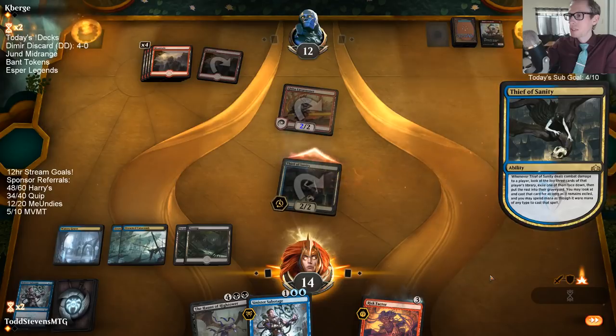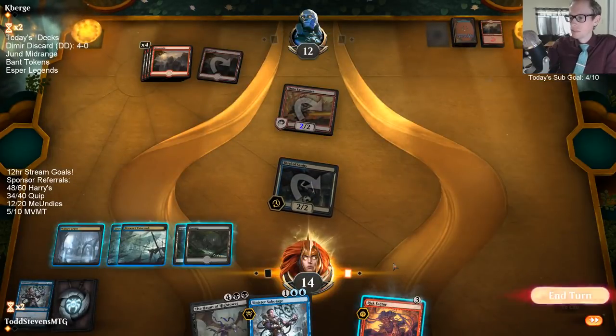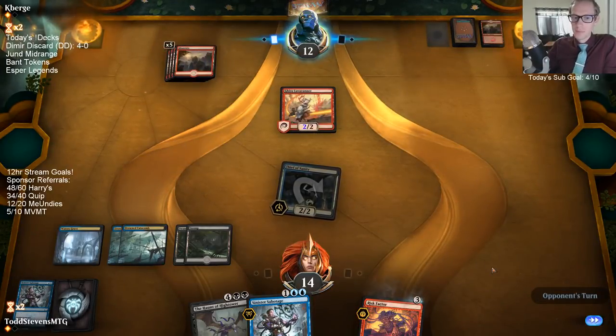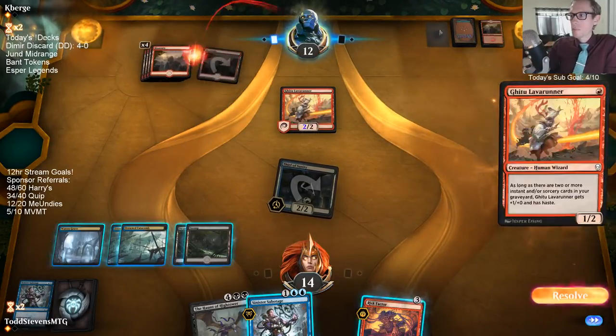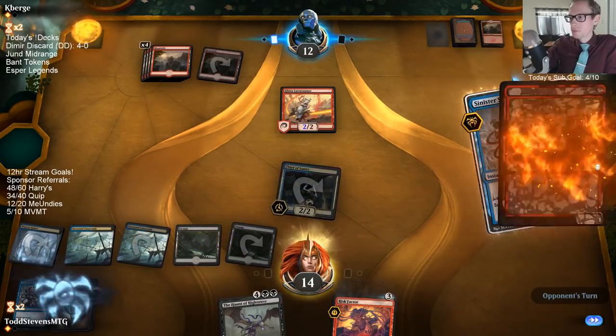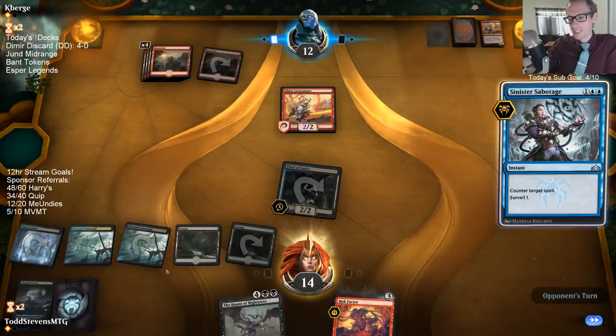Can we find a burn spell yet? I don't even want to choose one — fine, I'll choose one. Get out of here. Lava Runner. Still not our fifth land.